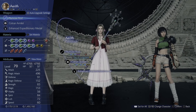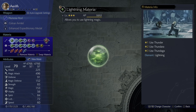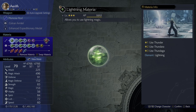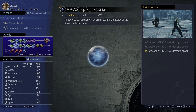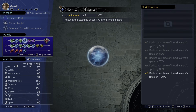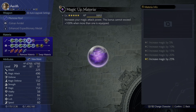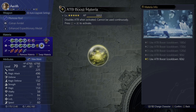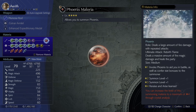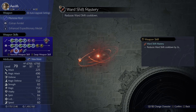Aerith is using the Plymrose Rod, Cetran Armlet, and the Enhanced Expeditionary Medal. For magic, it's all based around lightning — Lightning with five blue materials: MP Absorb, HP Absorb, Swiftcast, and Magnify. Then we've got Magic Up, Fairy Strike, Limit Siphon, and ATB Boost. We're also using Phoenix as a summon.